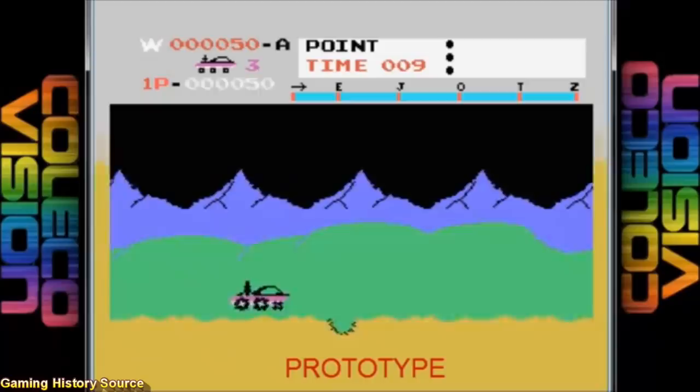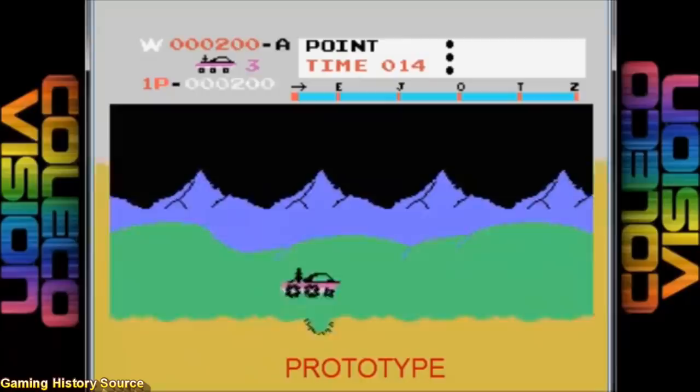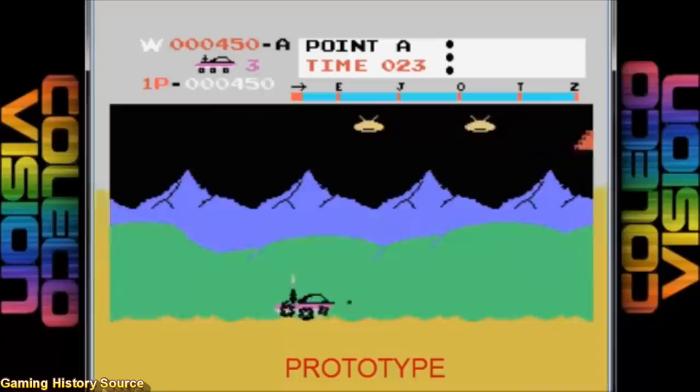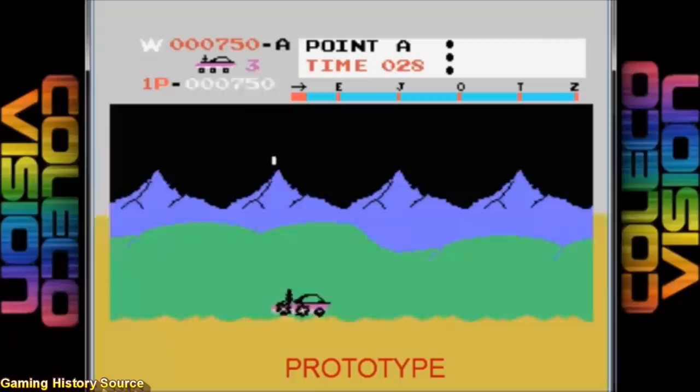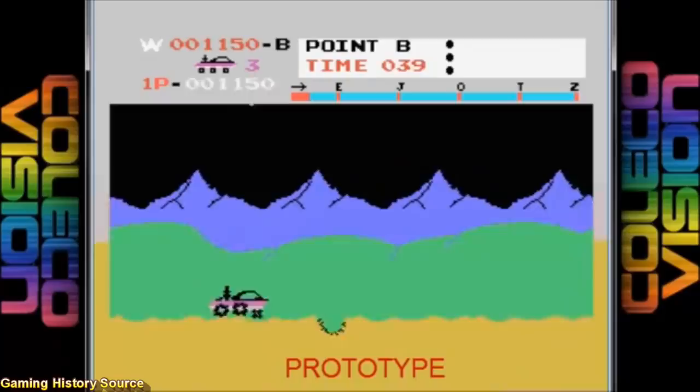The ColecoVision port is another game that was complete but did not ship out the door due to Atari Soft closing down. It's a shame this never got released back in the day because it's an excellent conversion despite a few odd design choices. The buggy itself, especially the wheels, are nicely animated. The programmer, Matthew Householder, did not like the look of the background so he redesigned them more to his liking. There is a great rendition of the theme song as well as excellent sound effects, and the playability feels very good despite there being only one fire button.